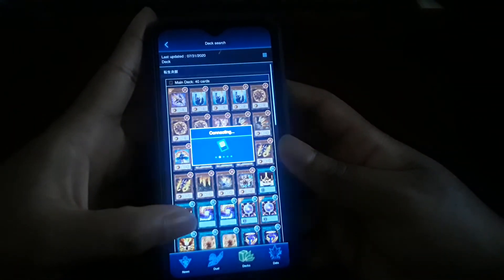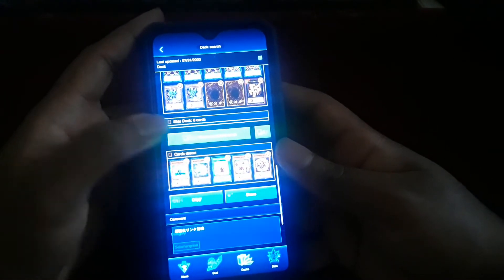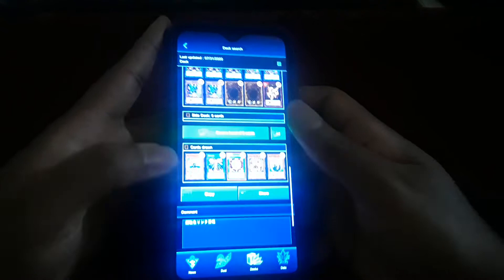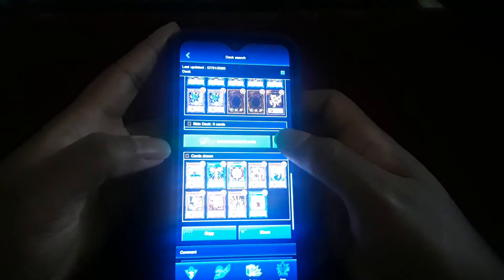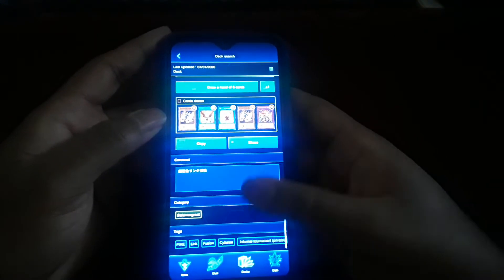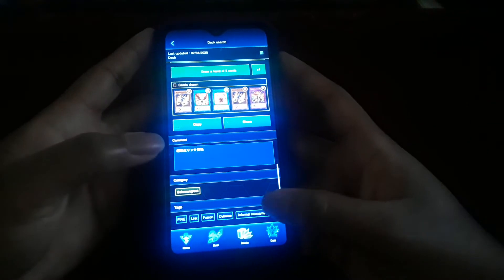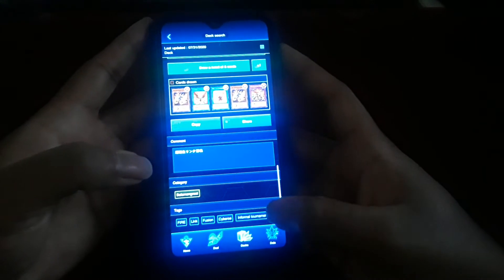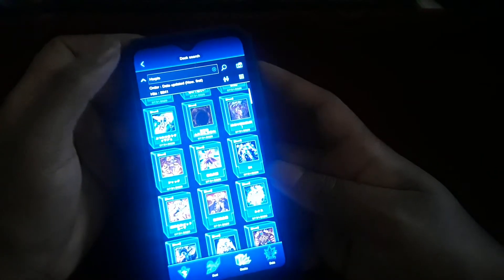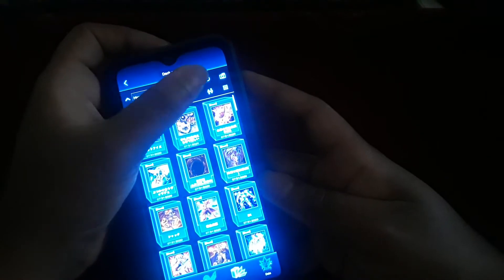There's also a comment section for the deck list where people can leave comments on the deck itself. You have a test of hand feature to test a hand from the deck just to get a feel for it, and a draw-one feature. You can copy and share the deck online, and there are a lot of tags available — Cyber, Fusion, Link, Fire, Salamangreat — as well as private tournament information.